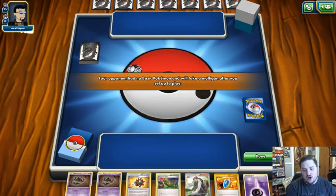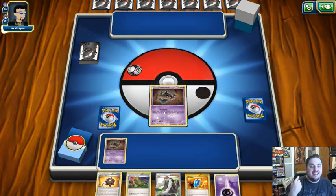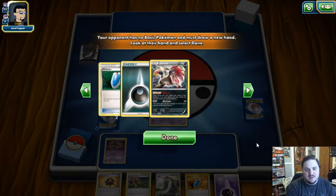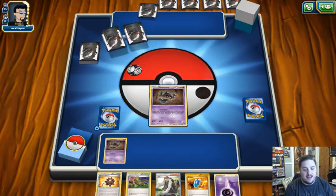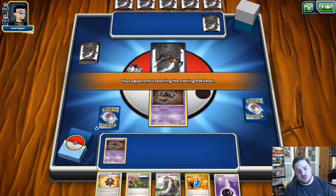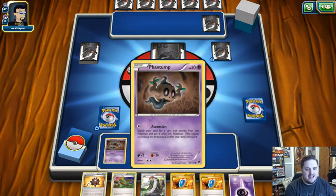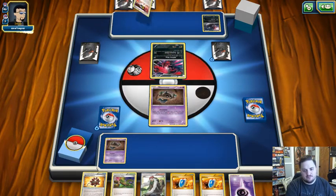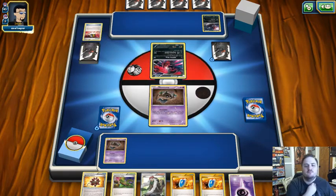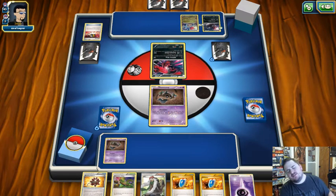We're playing against a Dragon and Dark deck — I'm willing to bet this is the Zoroark Druddigon deck that actually beat this deck in the state finals of Ohio. It's a bad matchup; we're just going to get thoroughly destroyed. If it was an Yveltal EX deck we'd have a better shot, but I don't really love our chances. And yep, that's exactly what it is — man, I am scary good at calling that.